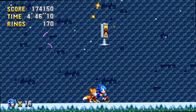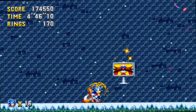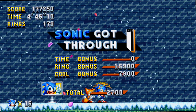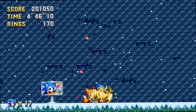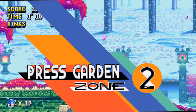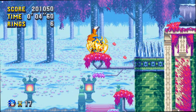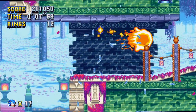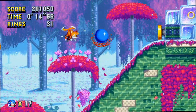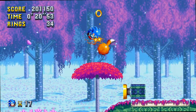Now we're going into Act 2 of Press Garden Zone. I'd say it's definitely up there among my favorites because it reminds me most of Ice Cap Zone Act 2 — it's outside, there's snow, the sakura blossoms make it really pretty, and the music is a lot better than Act 1. It has a nice oriental theme with flute that I love. If you see there, the fire shield will destroy these ice spikes, which is nice.